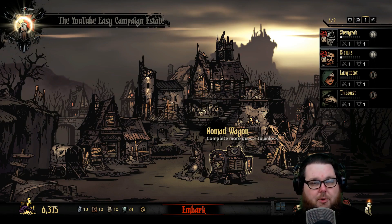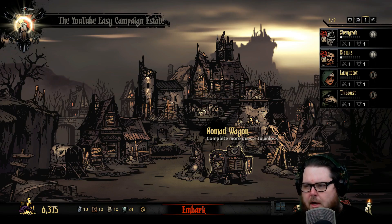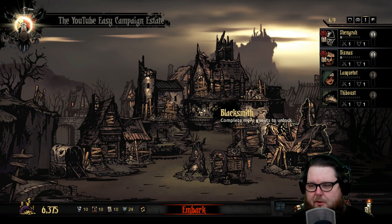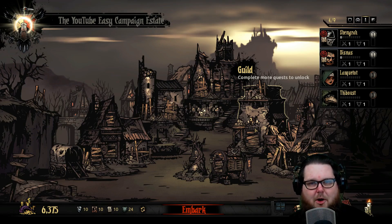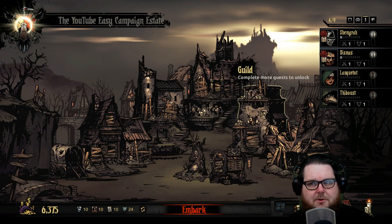You can upgrade and change around your camping skills, get rid of stress or madness — there's a lot of things to do and upgrade. But seeing this is a combat-heavy game, I'm going to raise up my blacksmith first and my guild, because those are the two most important things to get a good start. I'm new to the game, so don't take my word for it — I'm still learning, but I'm going to try to upgrade my blacksmith and guild as much as I can.